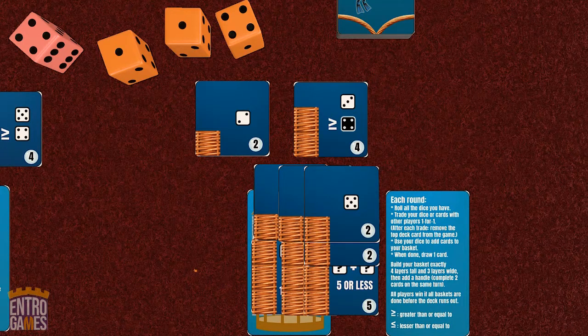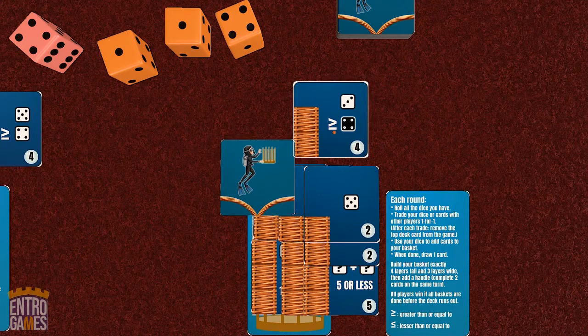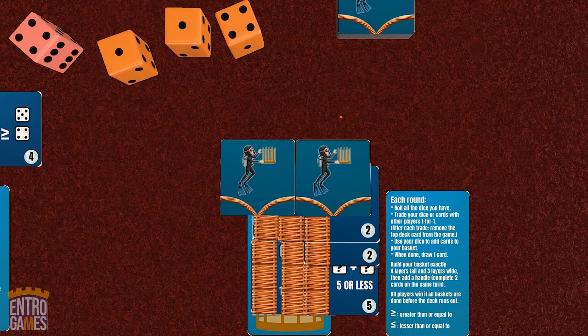Once your basket is done, you're going to want to assemble the handle, which is accomplished by completing any two cards during the same round. Once you've completed them, flip them over to show the handle and you're done. Just because you're done doesn't mean you stop playing — you'll still be rolling dice and trading resources, but your focus can now shift to helping other players.